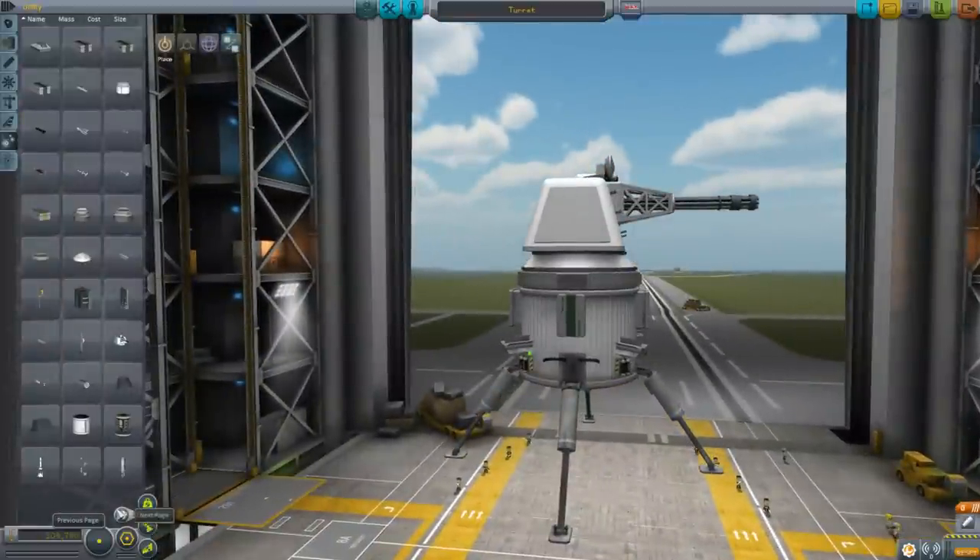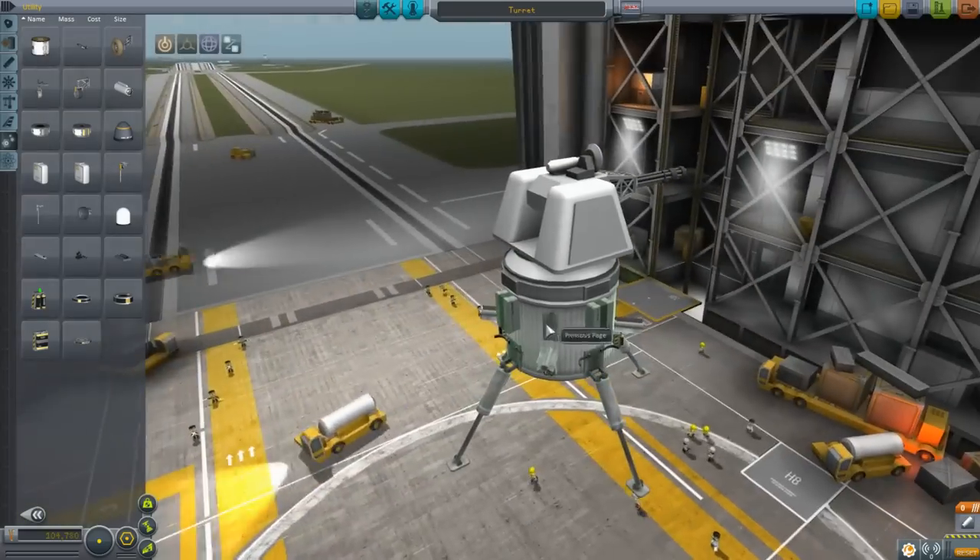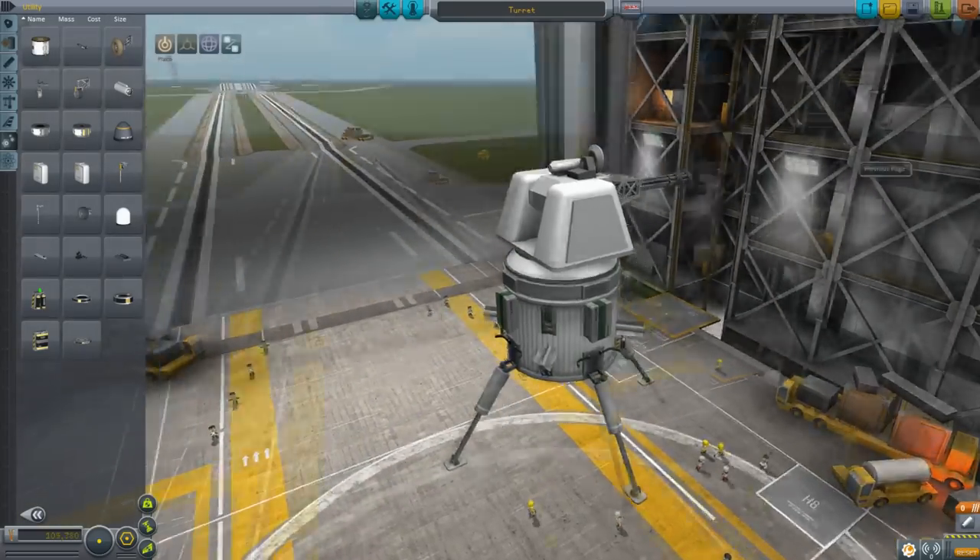Right now this is a functional turret — we could right-click it and use it ourselves and shoot stuff, but it won't shoot back on its own. The part we need is the weapon manager, which is this part. It's called weapon manager, very simple. We throw that on there and that is now a functioning turret. We'll throw that on the launch pad and then we'll just demonstrate that it works.